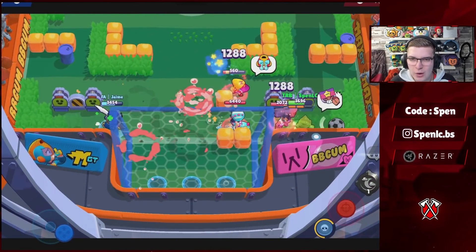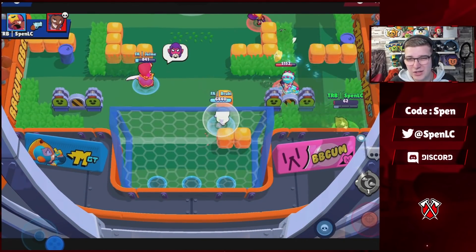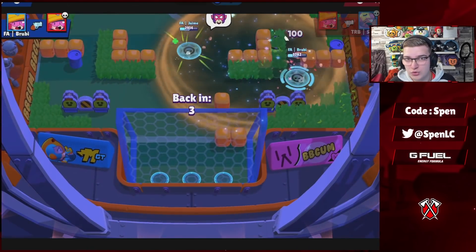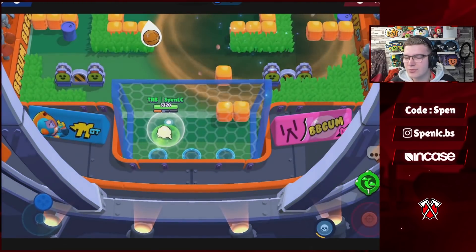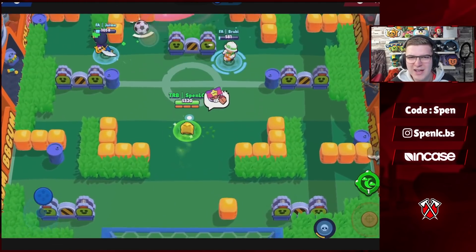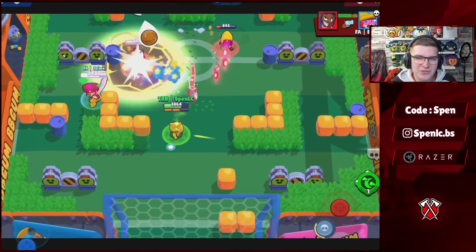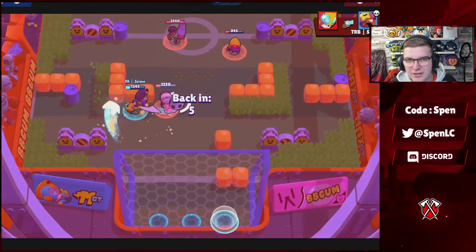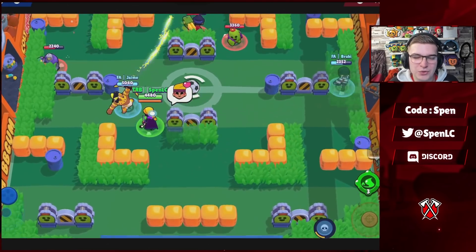Next up we have Sandy. There's only one clear build — Root Sand star power and the Sweet Dreams gadget. Sweet Dreams is probably the best gadget in the game right now — getting that stun onto one or multiple people, especially in game modes like Brawl Ball where you can literally get a free goal out of a gadget, is absolutely insane. In terms of star powers, Root Stance is what every single pro uses as well — it lets you scout grass really easily and keeps enemies low. The other star power is really situational.